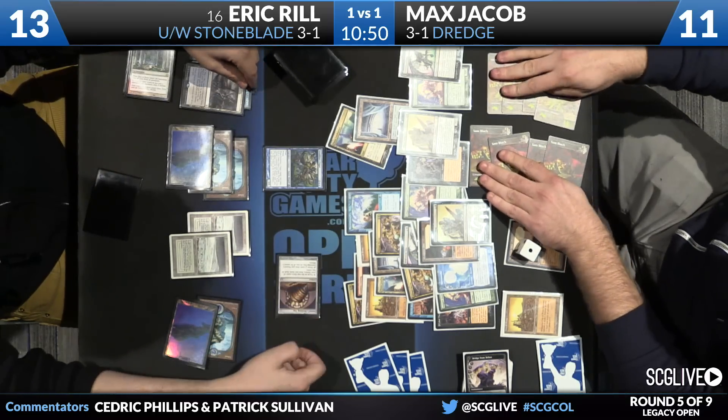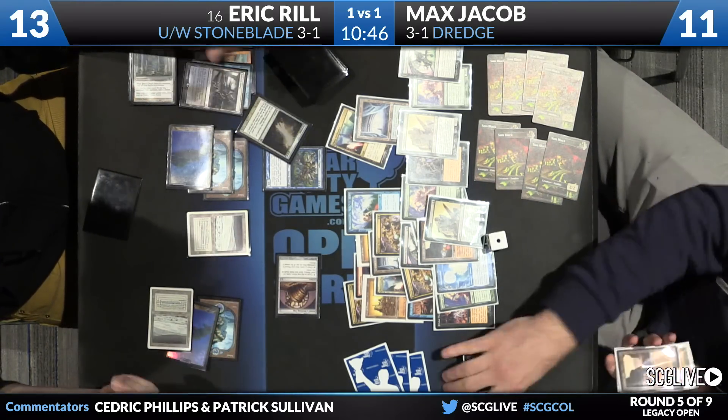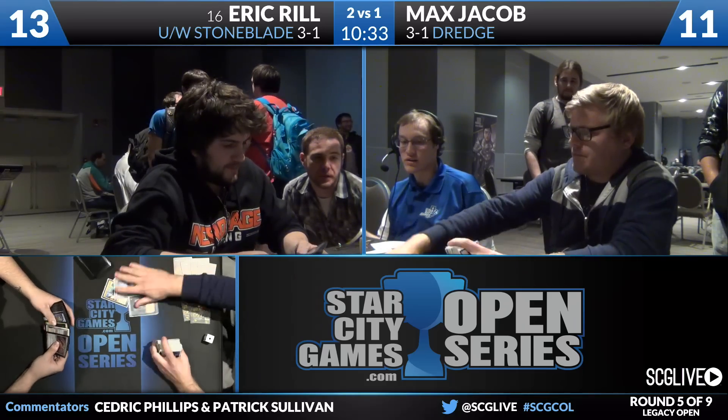Looks like Jacob may be attacking here — draw a card — Terminus! Max Jacob looks like he has had enough. His deck is done vomiting all over the table, and he can't pick them up fast enough as Eric Rill is going to win game number three here against Max Jacob. He looks frustrated, but Rill's going to get away with the W.